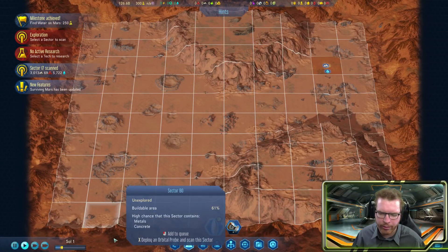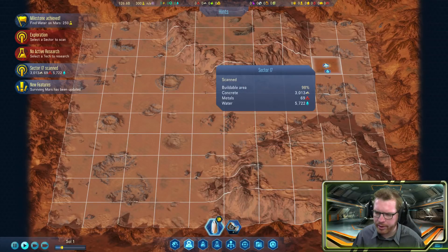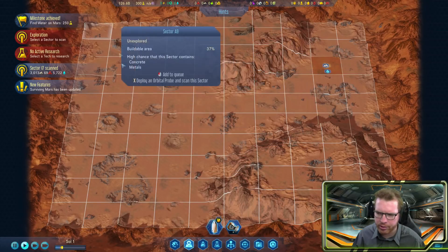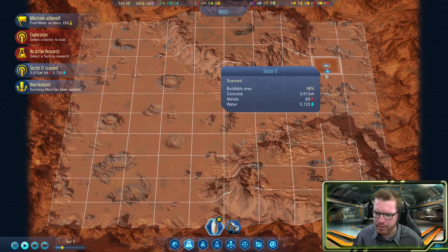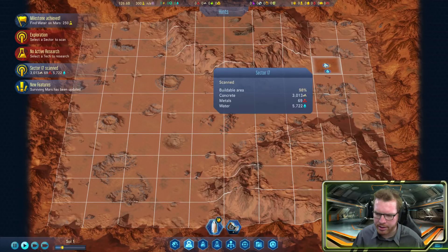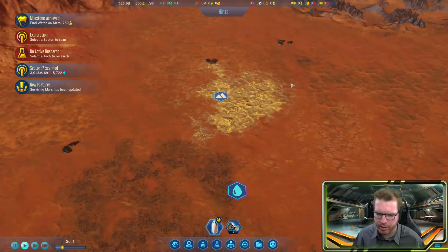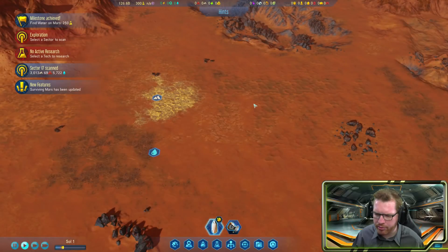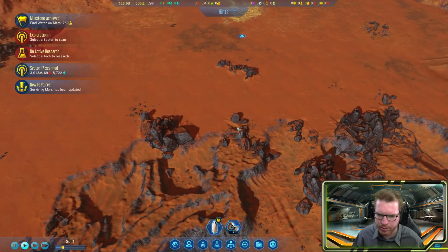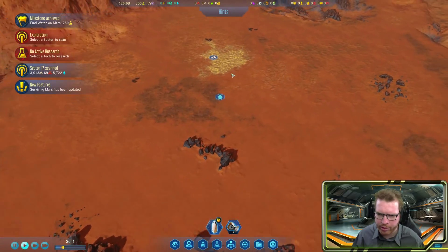This is the zone we've chosen, and this is the area around us. We're kind of sheltered from the mountains here. We have some soil where we can extract concrete, some resources here, more resources in the mountain area down here, and some water deposits as well.